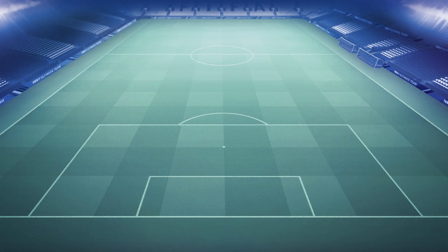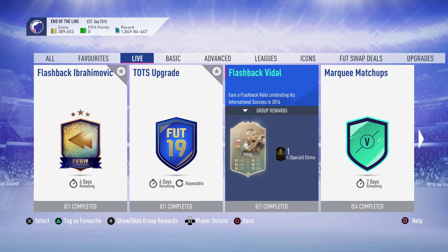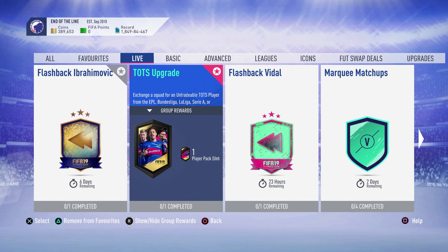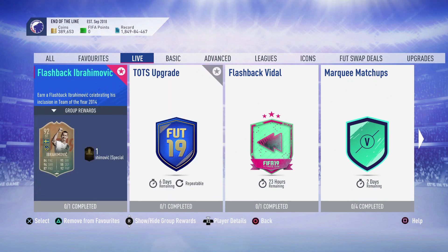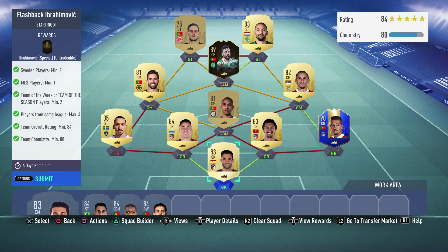I think it's like 86 overall for a Team of Season player, which is super expensive in my opinion. I think it should be a lot lower because there's so many Team of Season cards you can get. Oh wait, sorry — it's from a good league, so in theory you're going to get somebody higher rated. Still, I think it's quite expensive; 84 or 85 would be more feasible.